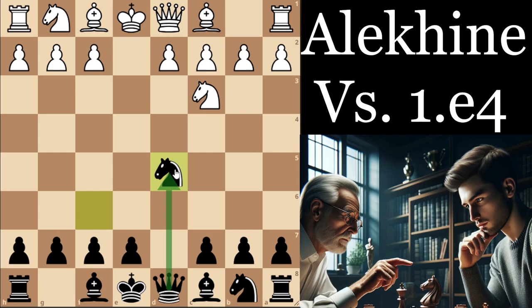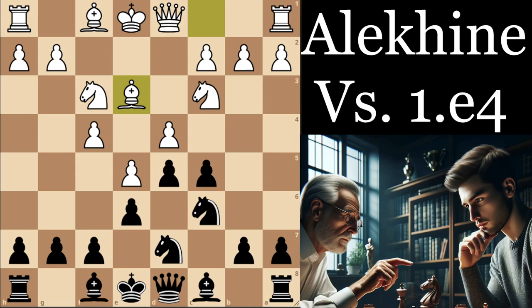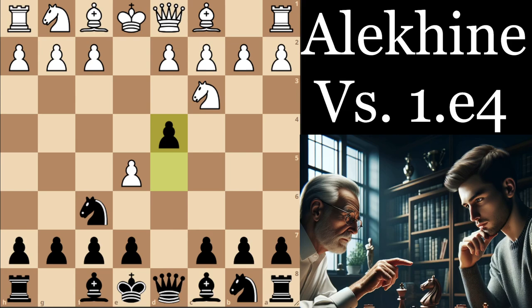If they take, you can play knight takes d5 and get a decent Scandinavian-Aliakhan hybrid. If they go e5, you can play d4 as an independent approach, which probably isn't as good objectively as knight fd7, but knight fd7 is often going to transpose into a Steinitz French, which probably won't be in most repertoires. If you already play the French, sure — but if not, d4 is always a decent independent option that will only give white a very small advantage.